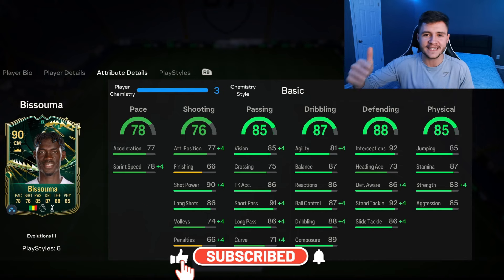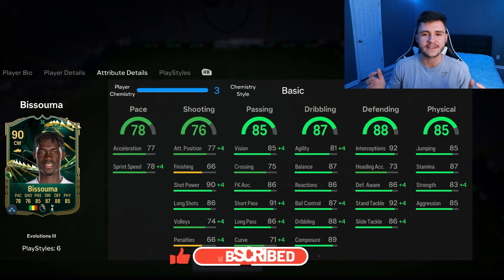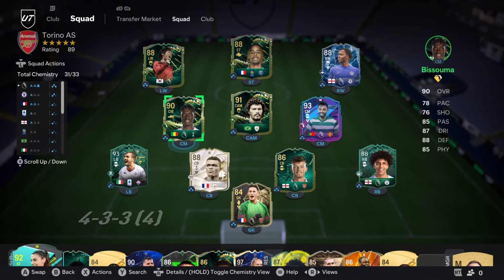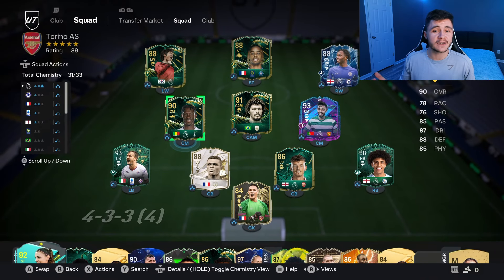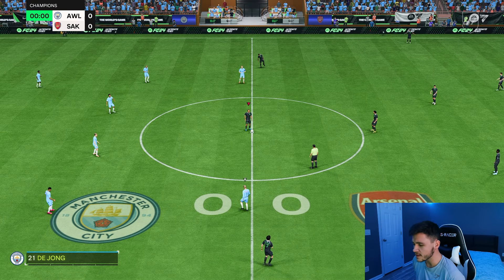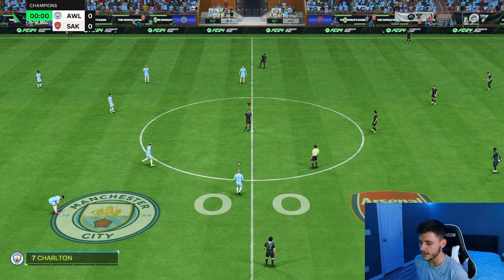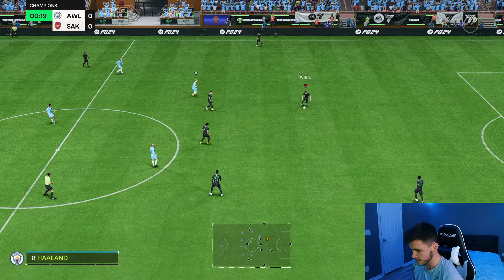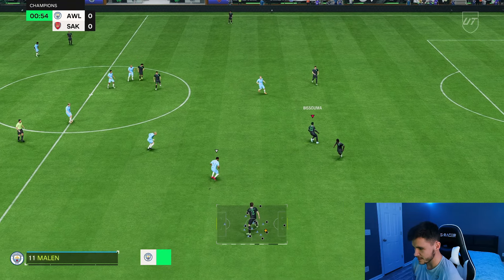As always, if you enjoy these FC24 player reviews, leave a like and consider subscribing if you're new — it would be greatly appreciated. We're going to test the new Basuma card in Fut Champions, playing him at center mid in a 4-3-2-1 formation. Let's jump into game one and see how good this card really is. Out of all the evolutions during Team of the Year, I do think this one is the best option if you're going to complete one.